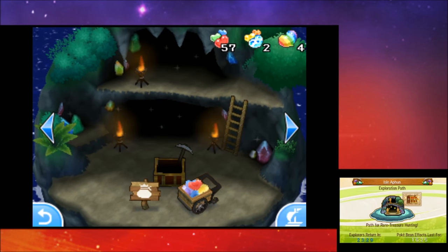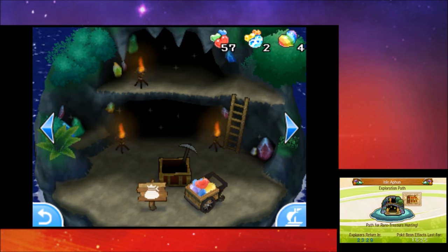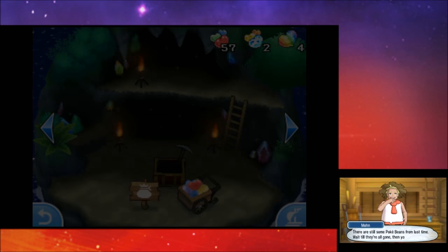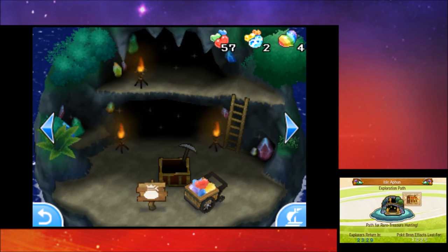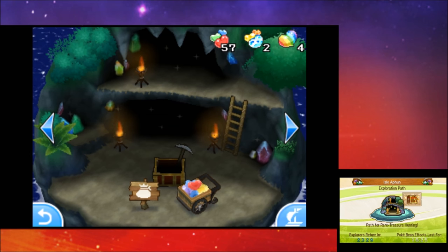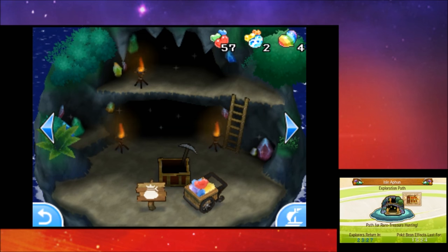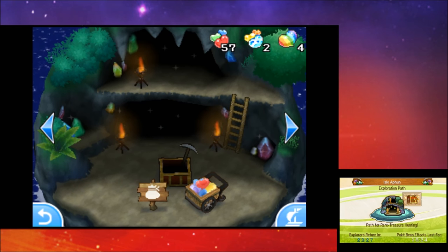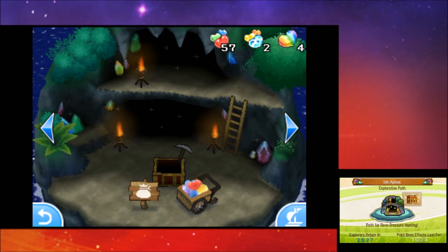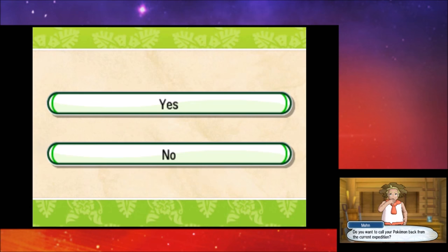Next is the Isle of Fun — essentially coal mines, yet it's called 'fun.' You can go and find different items. After three days of rare treasure hunting, I have not once received a Gold Bottle Cap, so the rarity is still pretty crazy. All my beans are going here because the bean effect means explorers return in half the time — so 24 hours drops to 12 hours with max beans, giving you two runs per day without disrupting your sleep schedule.